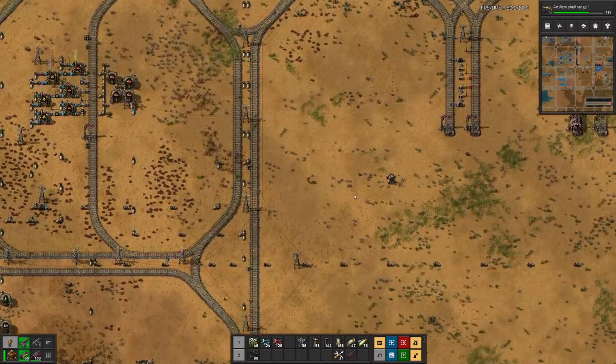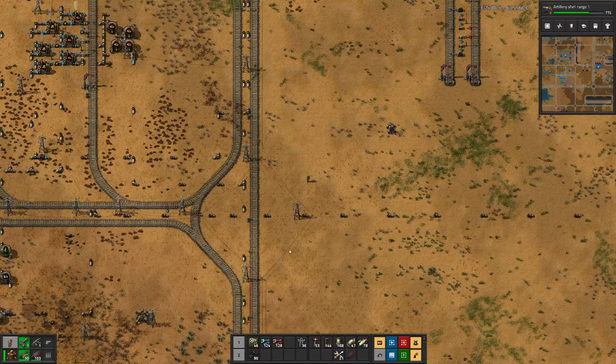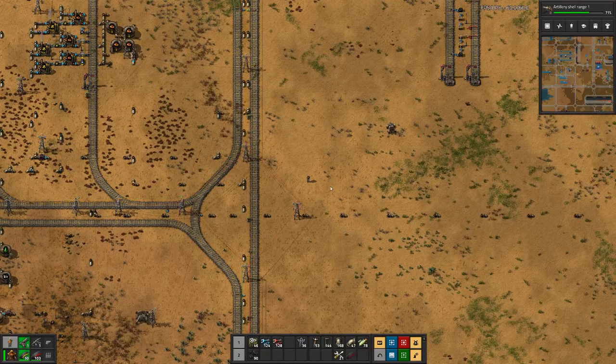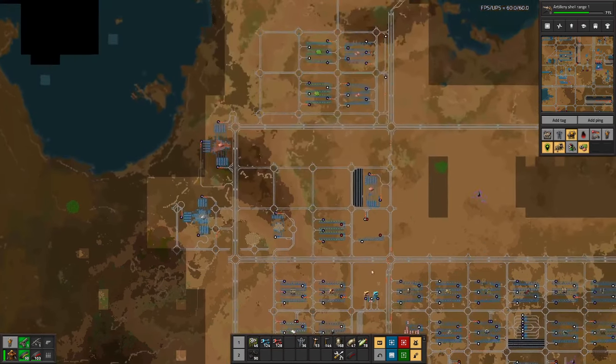Last time we cleaned up our radio network a bit, like here. These roundabouts are reduced to the lines that we actually need. We also cut some of the corners, for example here.